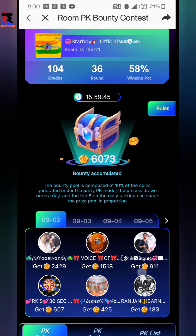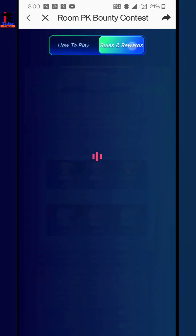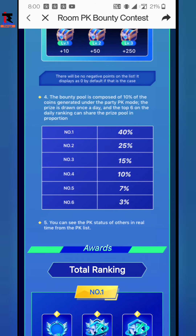Now friends, let's talk about the Bunty Pool. Some coins are generated here in the Bunty Pool. Whatever coin is generated, 10% of that coin is added to the pool. Now the top 6 ranking players will get to participate in this pool.